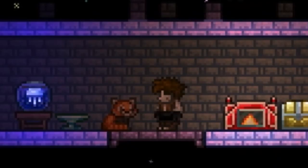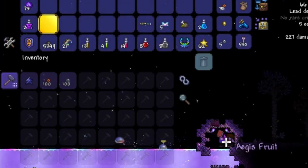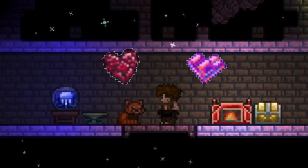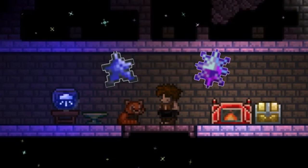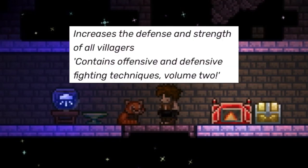Now for the transformations you probably already knew: Life Fruit, Life Crystal, Mana Crystal, and Spell Tome. The Life Fruit turns into the Aegis Fruit, which permanently increases a player's defense by 4. The Life Crystal becomes the Vital Crystal, which permanently increases a player's health regeneration. The Mana Crystal becomes the Arcane Crystal, which permanently increases a player's mana regeneration. The Spell Tome becomes the Advanced Combat Techniques Volume 2, which permanently increases the defense and attack of all your NPCs.